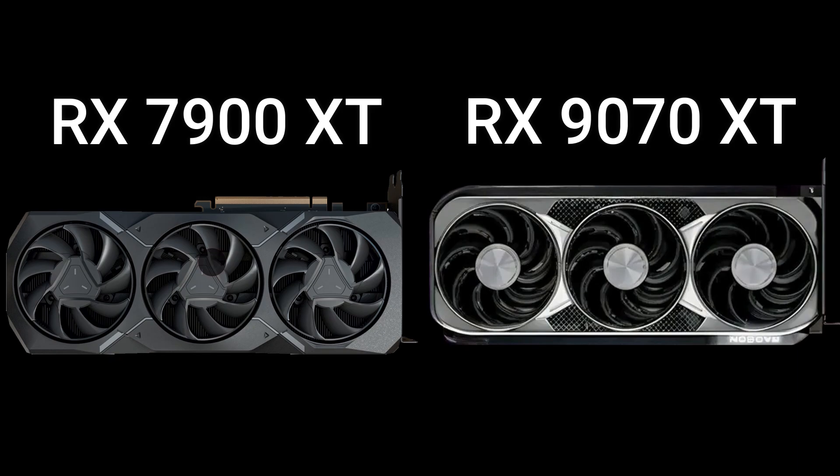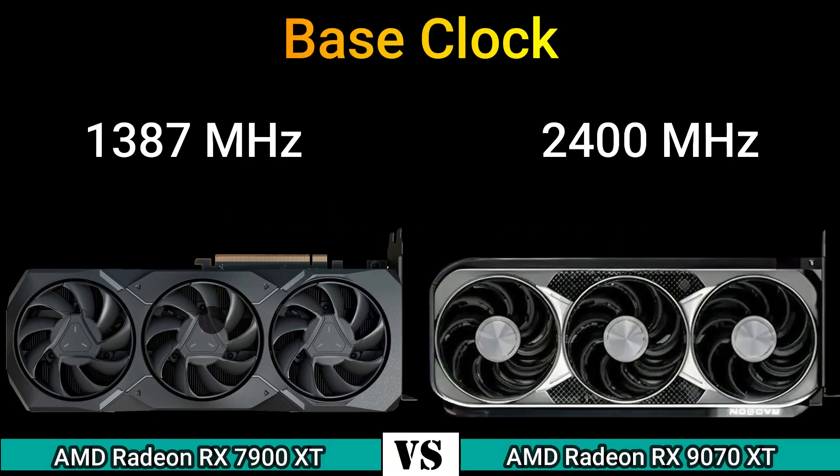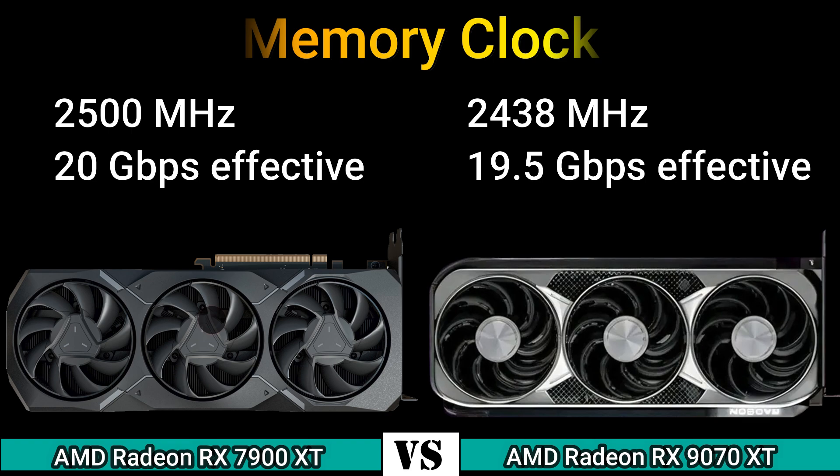First, we start with performance. Base clock: 1387 MHz and 2400 MHz. Boost clock: 2394 MHz and 2970 MHz. Memory clock: 2500 MHz, 20 GB/s effective, and 2438 MHz, 19.5 GB/s effective.